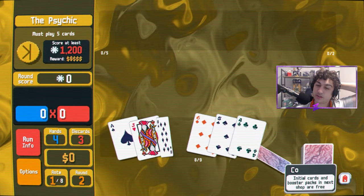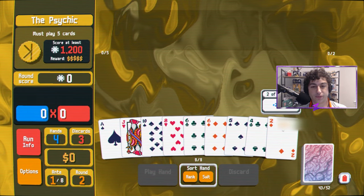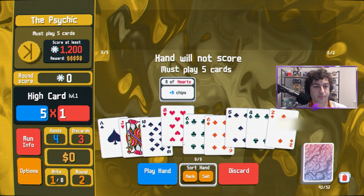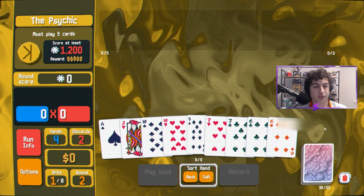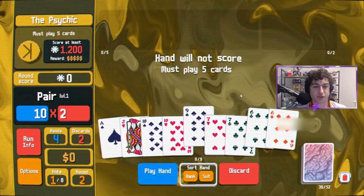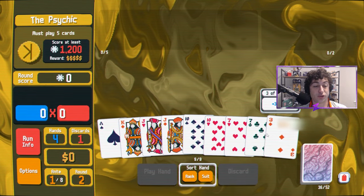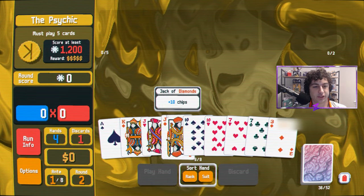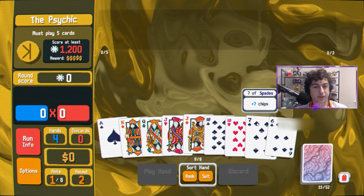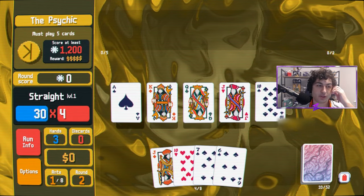We'll take the coupon tags so we can afford some stuff in the next upcoming shop. We know a full house will beat this in one. A top-sided straight would also do it. We got a lot of two pair hands right now — ace, king, jack, ten. We need a queen, jack, or a ten. And we got the queen, so that should be all good.